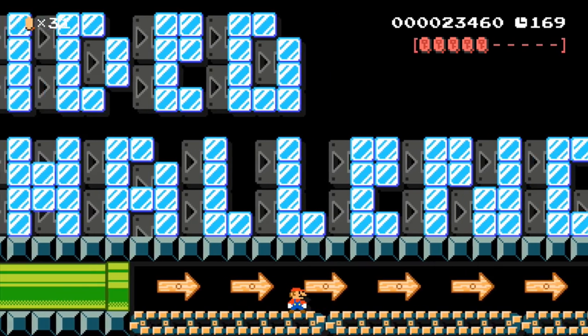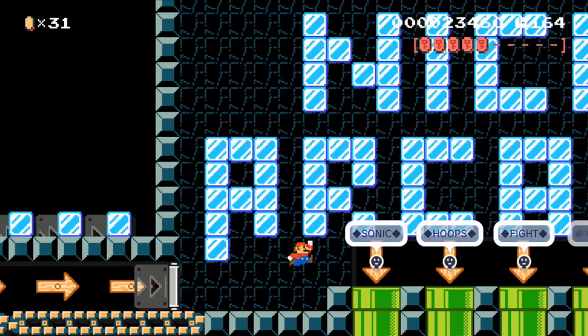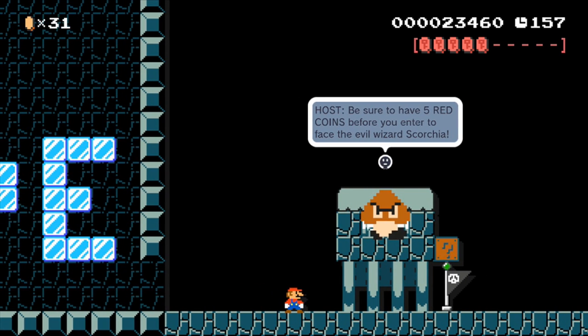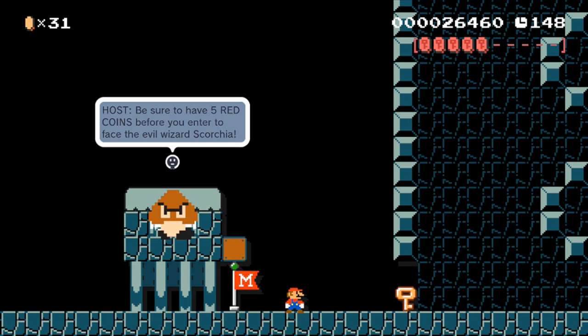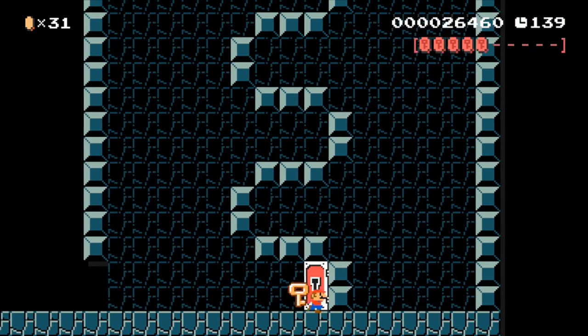On to the final section — actually, it's the Video Zone. We got a warning alert. The host is saying: be sure to have five red coins before you enter to face the evil wizard Scorchia. As you might remember, in Nick Arcade, after your team made it to the end, you'd go into an arcade machine and play through three stages of your very own arcade game. It was awesome. So we're going to enter the Video Zone through this door.